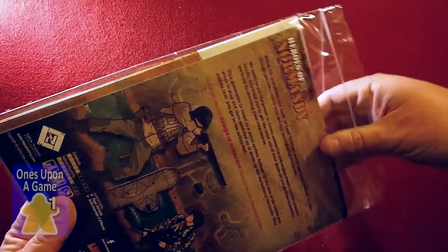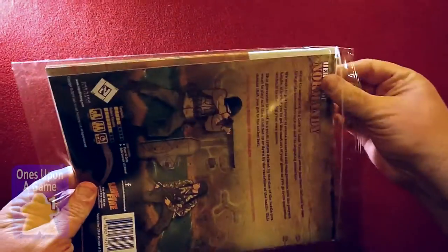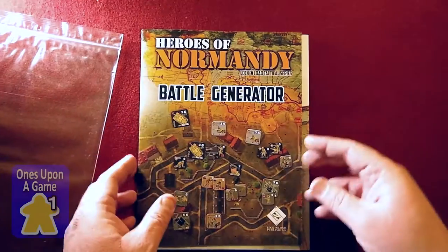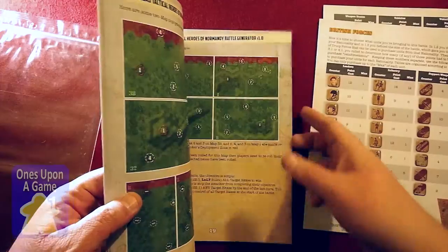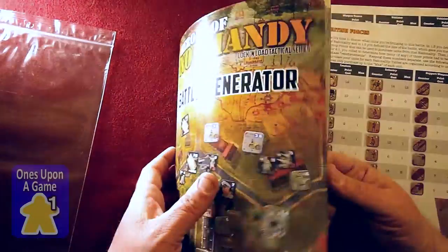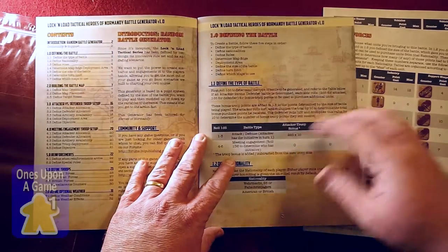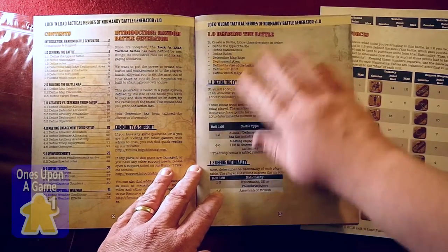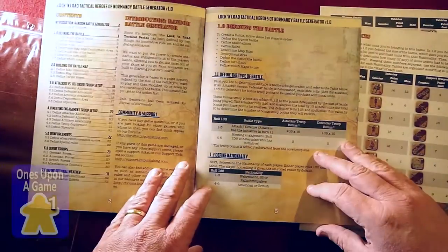This is what we should find inside. And you'll see here we have player aid cards and the Battle Generator manual. Another nicely printed book using their new system. This one is stapled on the sides, and that shouldn't matter too much.